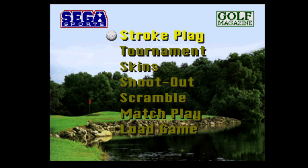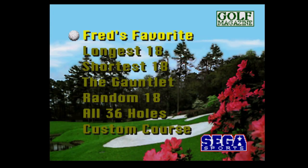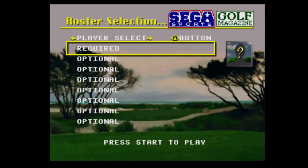As you can see we've got Stroke Play, Tournament, Skins, Shootout, Scramble, Match Play, or Load Game. I'm just going to have a stroke play here. We've got Fred's Favourite, Longest 18, Shortest 18, The Gauntlet, Random 18, All 36 Holes, and Custom Courses. Let's go for Fred's Favourite. Now we've got our roster selection — we're going to just be Fred Couples.